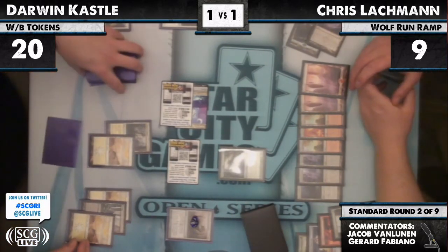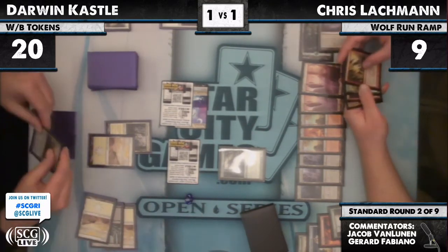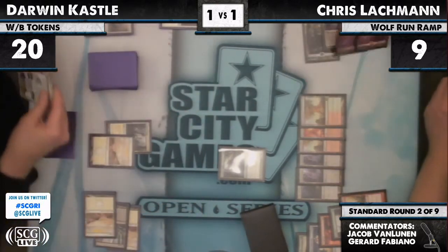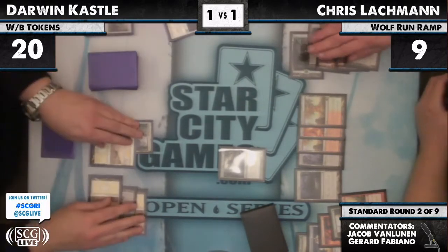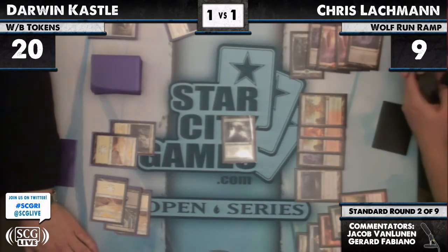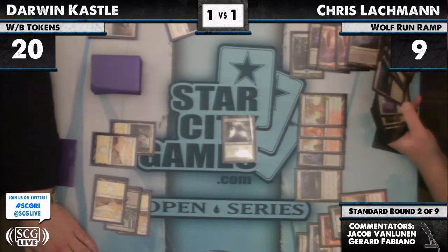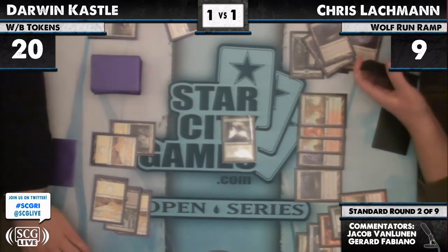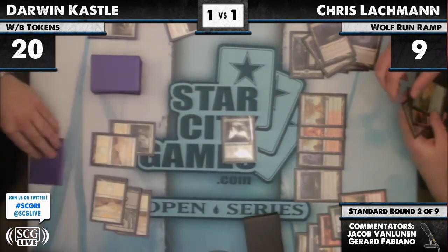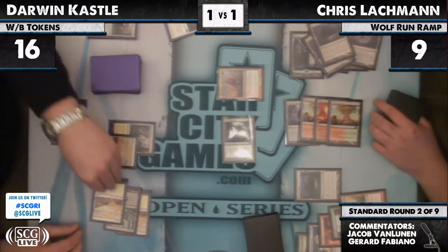Chris Lachman also top-8'd at a Star City Open in Richmond, Virginia. The Primeval Titan attacks and grabs an Inkmoth Nexus and a Kessig Wolf Run. Things are looking really bad for Darwin at this point — I think Chris has locked this one up. Huntmaster of the Fells comes down, Chris popping back up to 11 life. It's going to be tough for Darwin to stay on par.